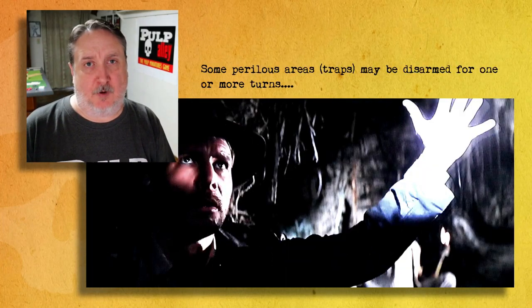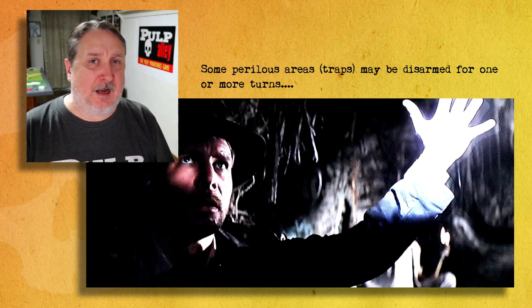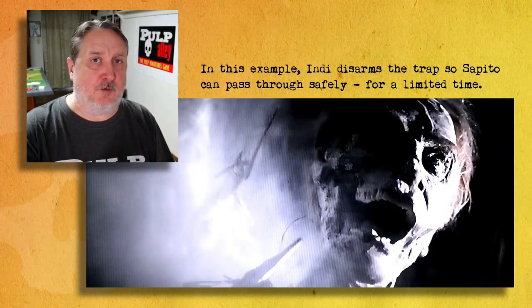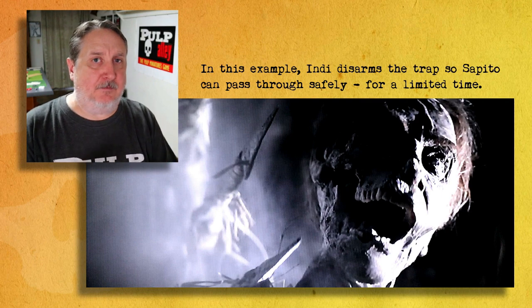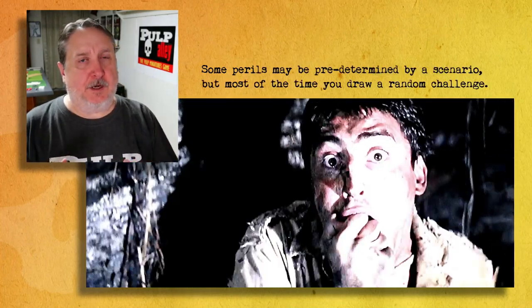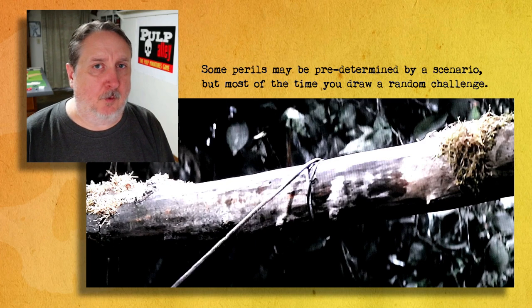There are several different types of perils you can run into. One of them are called traps, and one of the things that makes traps interesting is that the first character that goes through it — if that character passes the challenge — can temporarily deactivate that perilous area for a limited amount of time. Some perils can have a predetermined challenge number you have to roll against, and some perils are going to be random.